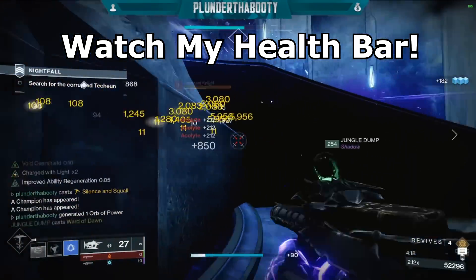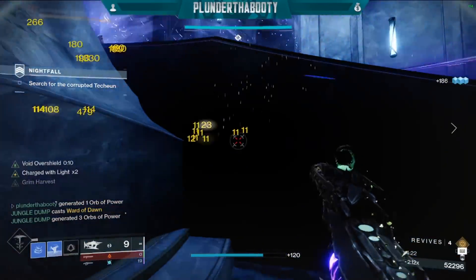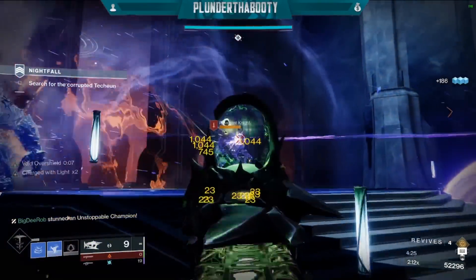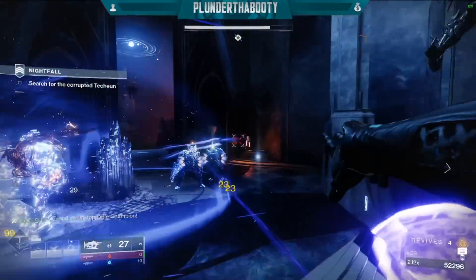You can also use any weapons with this build. Pellet shotguns got a nice buff and if you match the burn in a Grandmaster they're even better. On the Titan video I used the Fourth Horseman and it was putting in some serious work against champions.